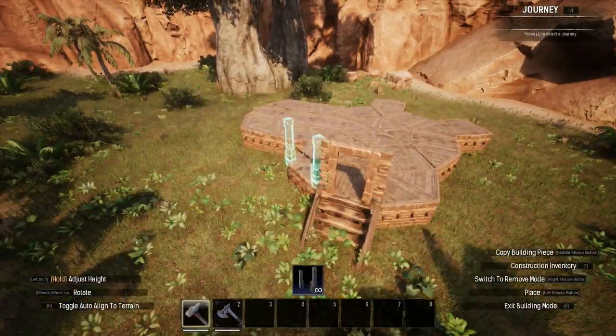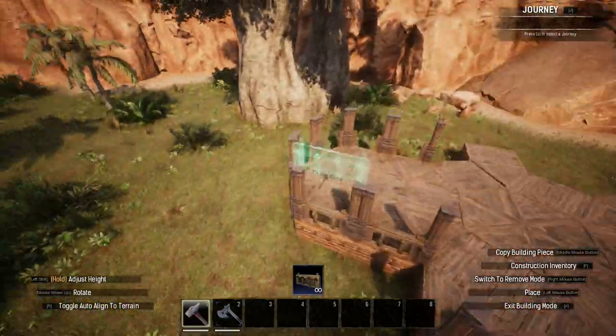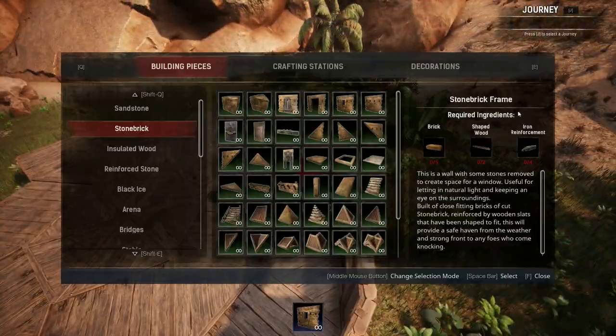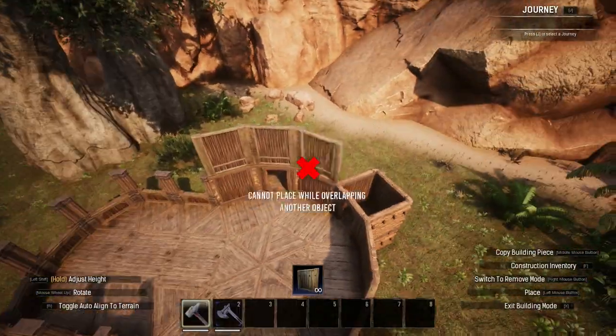I then placed a door frame followed by stable gate frames on either side of that door and around the open air extension. I placed wooden fences inside these gates and then placed door frames again either side of the entrance. To continue the walls I built them one tile high around the perimeter and segmented off the one block extensions.